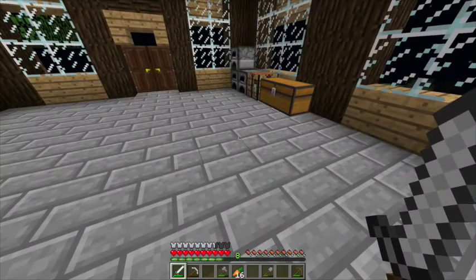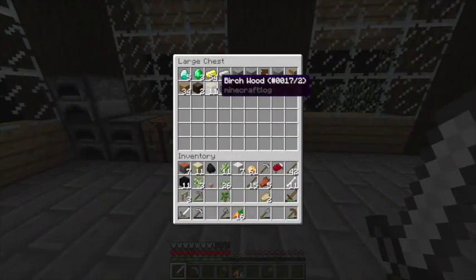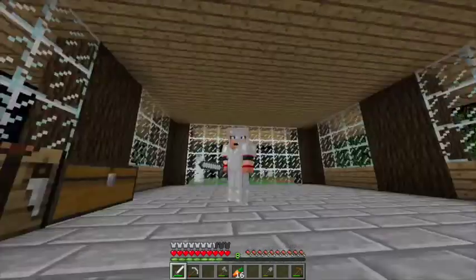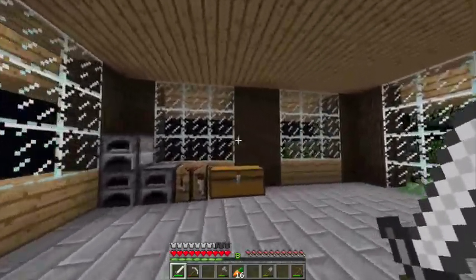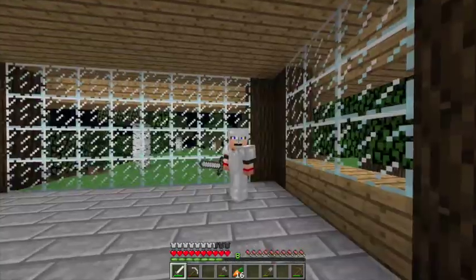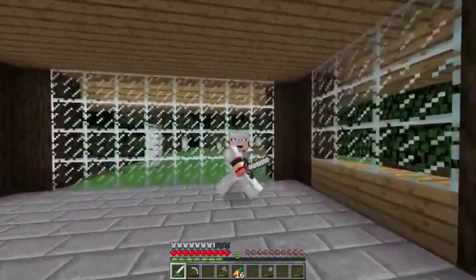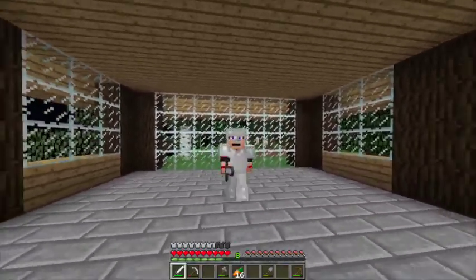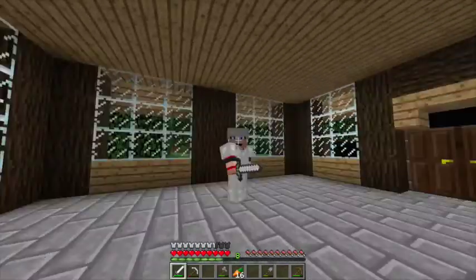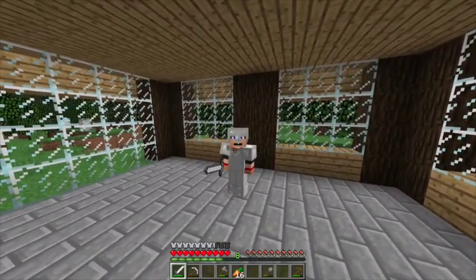In today's episode we're gonna go for another cave hunt because I really want to find some diamonds and lapis. We already have five diamonds to make an enchantment table, but we need lapis because that's how we enchant. I also want to go back to the village and get all my sugar cane so I can make books and everything.